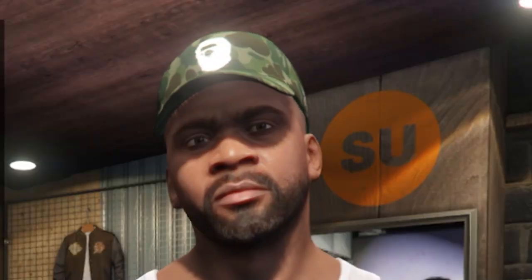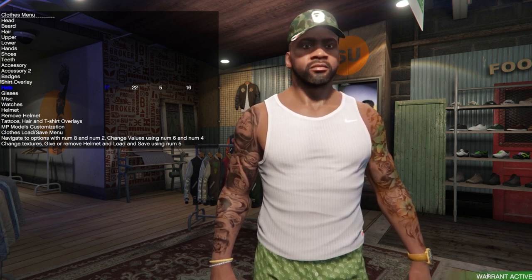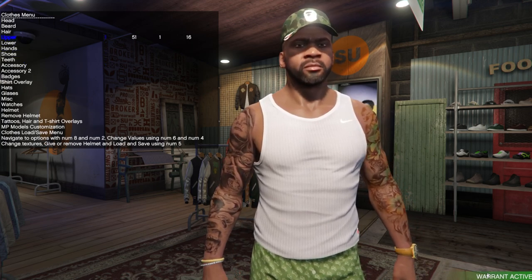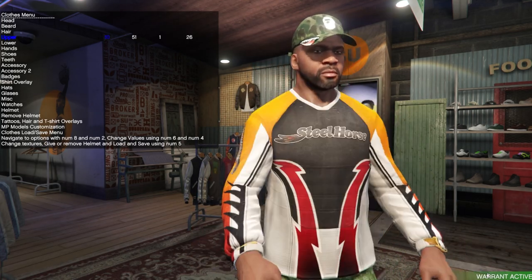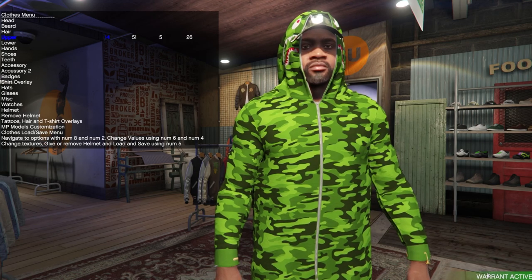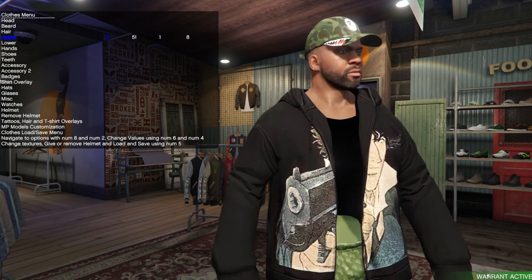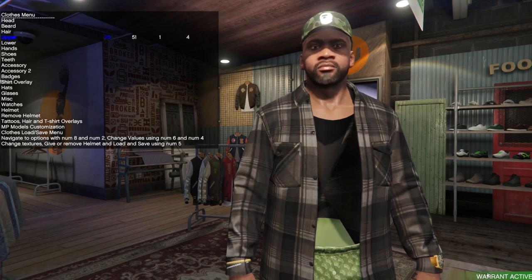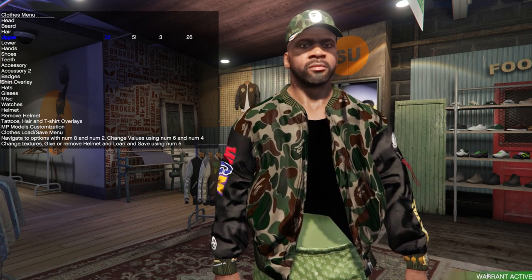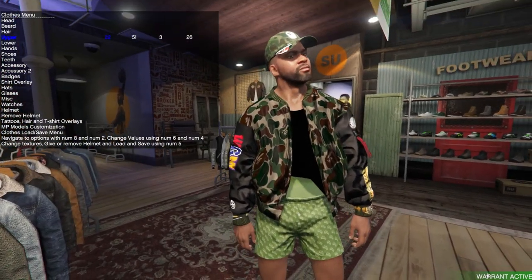Next we're going to move on down to the jacket. This is kind of a two-parter for the upper body - we have a bomber jacket. I'll just cycle on through. Here's one of them; it comes with several different textures, it's cool but it's not the one we're going with today. We're going to keep cycling through until we find it right here. Here's the base 3D model, some other textures, and then bam - here's our new BAPE texture. There's our bomber jacket.